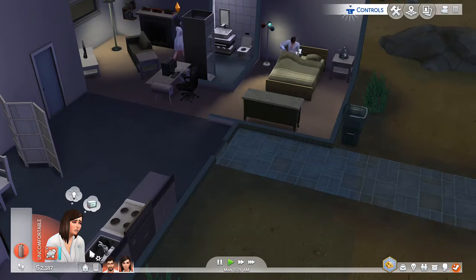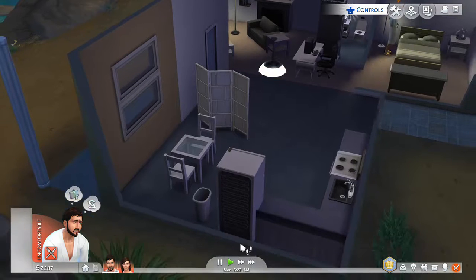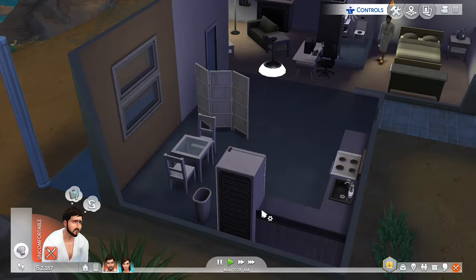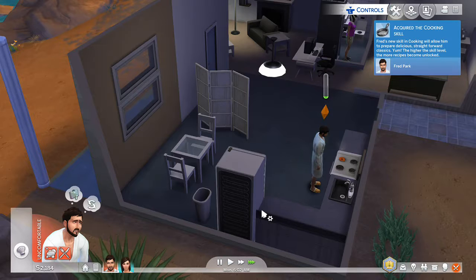The girl's name is Carly and the guy's name is Fred - I just randomized them. Might as well have breakfast - scrambled eggs with bacon. You better not light on fire - not the fridge, the stove - because that always happens in Oasis Springs since it's so dry.